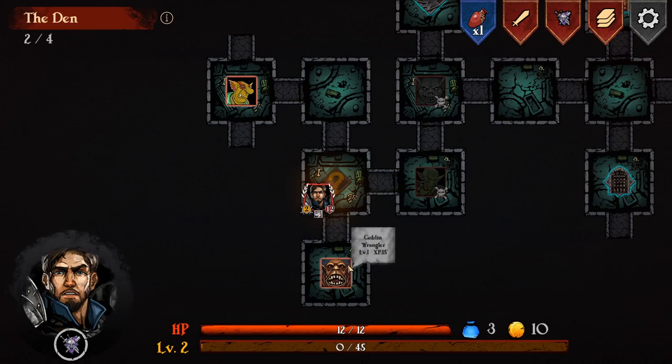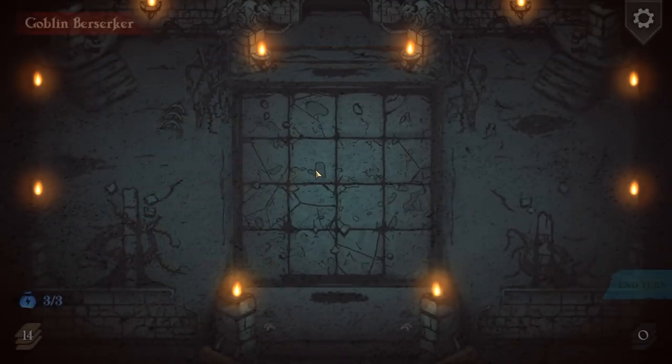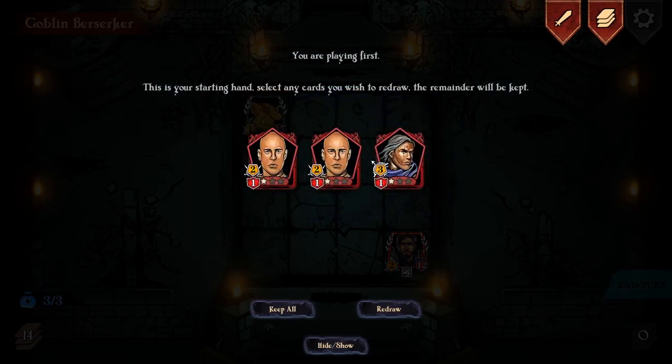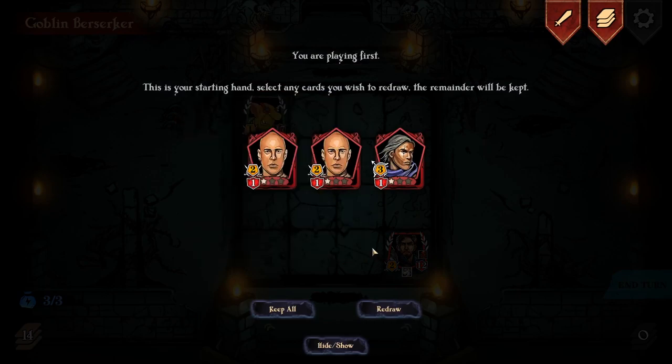We've got a Goblin Berserker level two, or a Goblin Wrangler level one. I think we get to the stage where we can actually fight level two enemies. This guy - you get to learn them. It's like all these other games, you slowly get to learn them and strategies against them. So we've got Double Haste and a Ranger. I'll keep these.